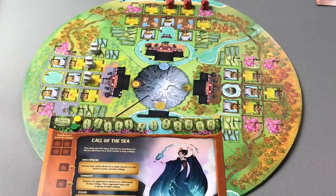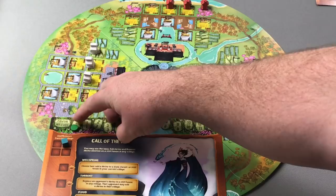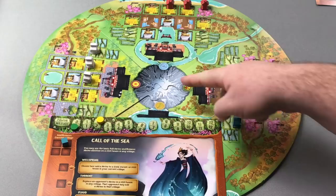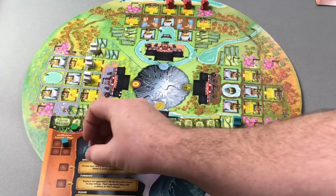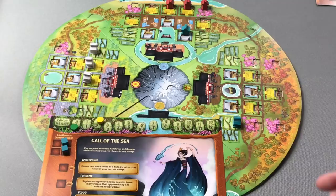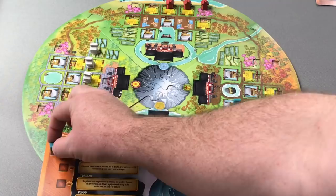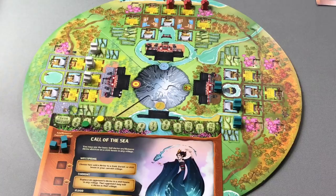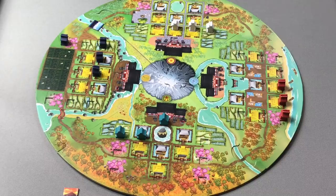Play then moves to the holy village and Mizuchi, our river spirit. Mizuchi places a cube to place a shrine in a field, gaining two favor. Her passive ability allows her, when using the basic add or remove shrine ability, to add or remove shrines from stilt houses in any village — not just her current village. She stays in her own village, however, and for her third action places her shrine in the temple in the holy village, granting her the choice of one favor or one nature. She takes one nature, since she already has two favor.